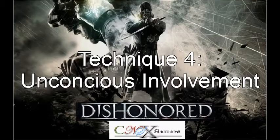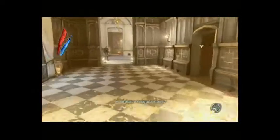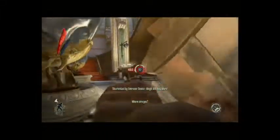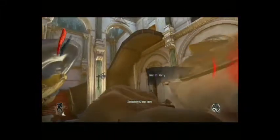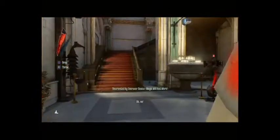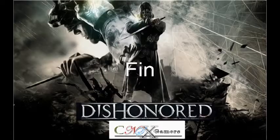Our fourth and final technique: unconscious involvement. For those who don't quite understand the pun — in this situation, this unlucky smoker is about to be knocked unconscious using our grapple hold. He will then be slung over our shoulder in a carrying form and we're now going to throw him into the electric fence. And that is that.